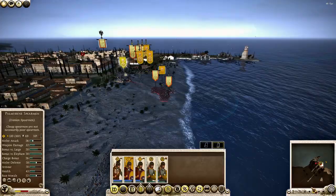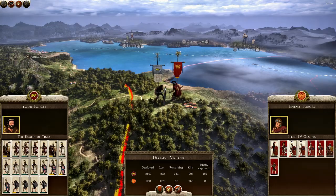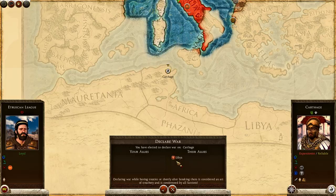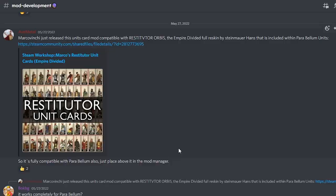What Parabellum does so well is just make vanilla Rome 2 more fun to play. Simple as that. It doesn't do anything fancy, it doesn't slow down the campaign, it doesn't make me feel like I have to wait 50 turns for construction, or negotiation, or dealing with public order. It's a full-on unadulterated version of vanilla that I can just turn on and play a campaign in a few days and really enjoy it.